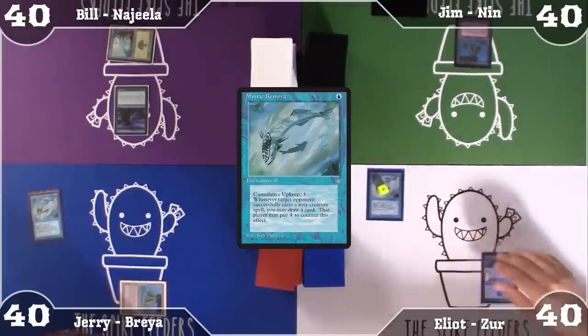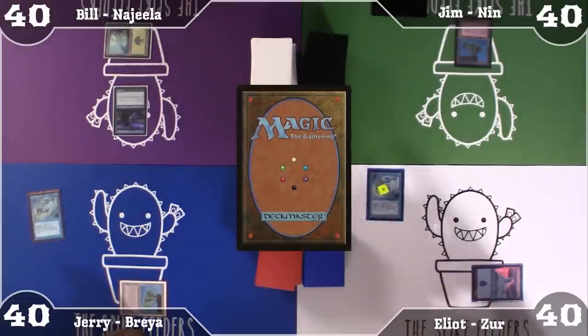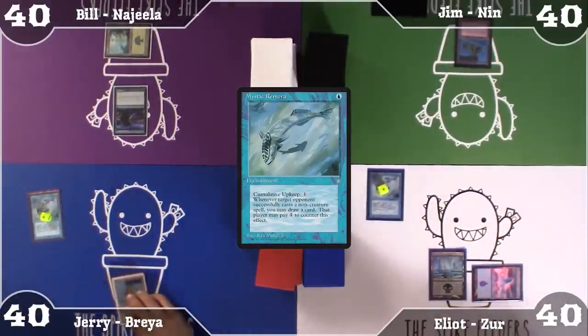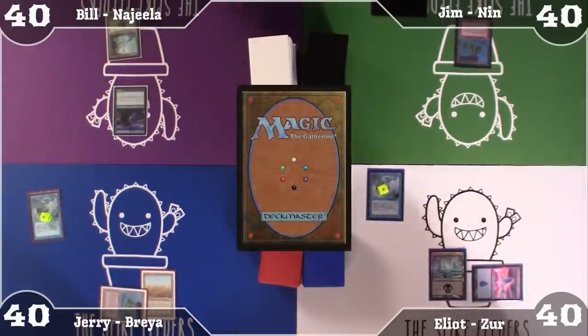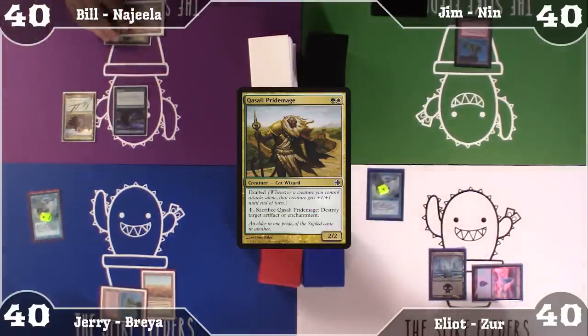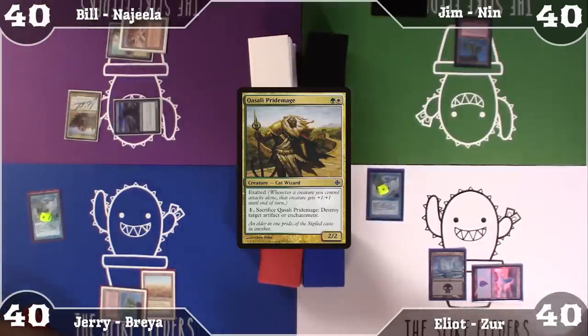I'm going to untap, put an Age Counter on my Mystic Remora, and pay 1 for it. I'm going to play a Scrubland as land for the turn and pass. He has all 4 of his colors. I'm going to play this Plateau, and then I think I'm just going to roll out this Kazali Pride Mage and smack Jerry for 2 in the face — triggering Exalted of course, which is why he gets hit for 2 — then pass the turn.